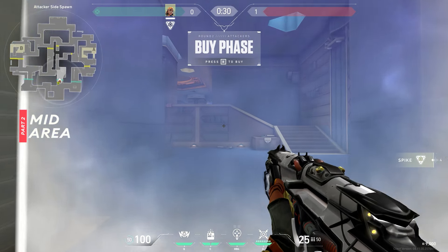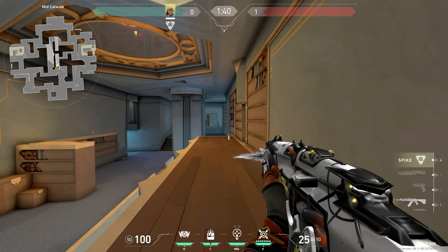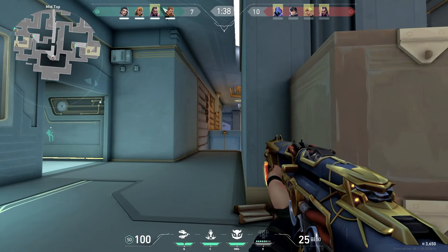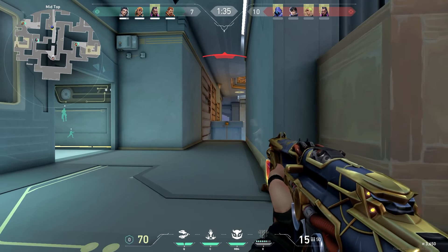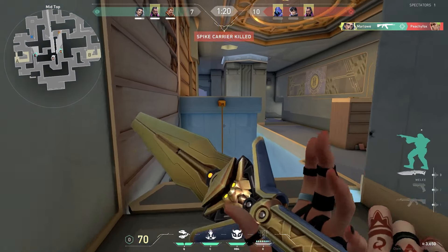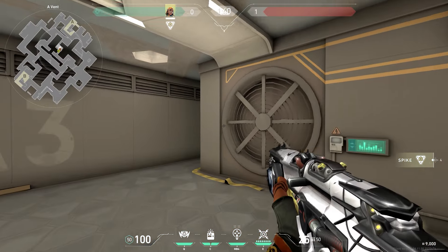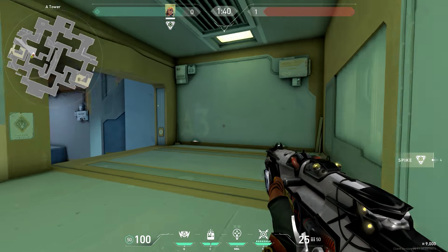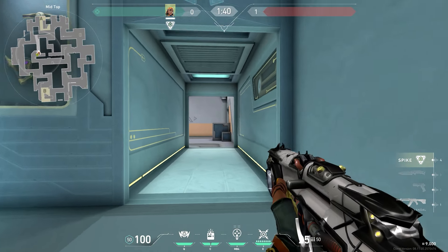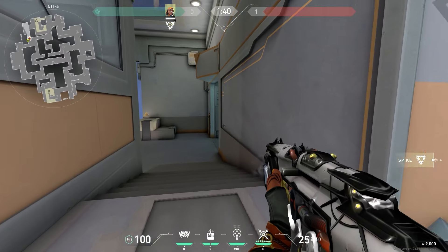Going straight ahead from attacker spawn we enter the middle part of the map, which is a bit of a weird one. You have two lanes — one up top and one a bit lower — with a gap in between for some early long-range gunfights. The question is what you do once you take that space. There are lots of ways from mid to either bomb site but they all seem pretty long and complicated. The most direct route is through vents towards A, but the enemy team will know because of the two breakable doors, and you enter A heaven through a very narrow choke point. You can also push all the way through mid to A link, from where you can go spawn, back side, or heaven, but this takes so long it's more of a lurk play than a fast A split.